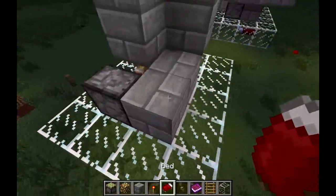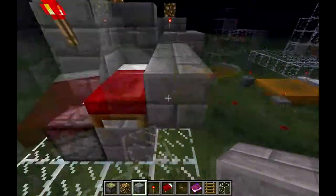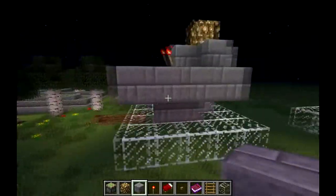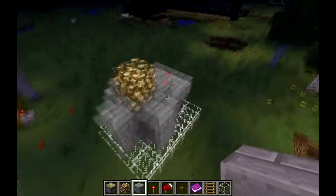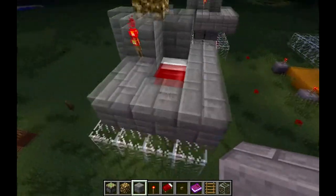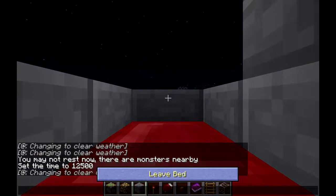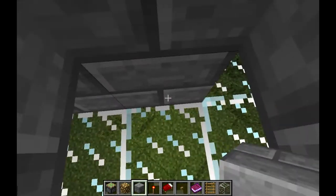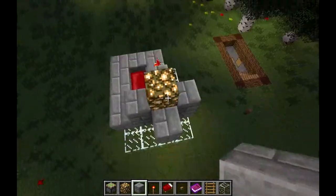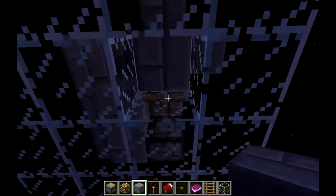This next step requires a bed - encase it completely with the corners included, just like this. Then you should be good to go. Let's sleep in the bed, get out, end up in here, press that button, and it works very well.